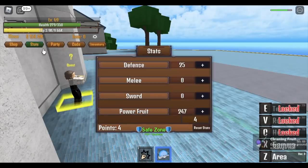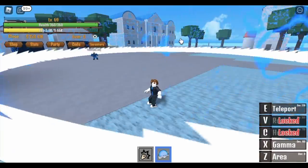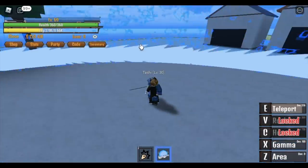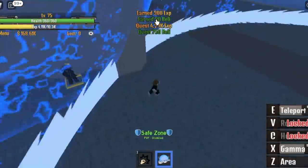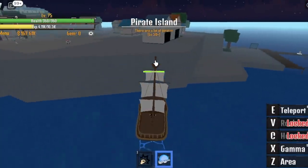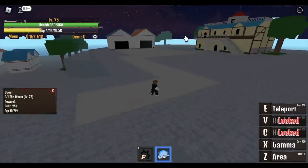Stat checked. By this time I have 25 defense and all in the power fruit. You're going to unlock a new skill here — and that skill is teleport. This is kind of good because you can teleport anywhere as long as you're within the area, and the cooldown is fast. But no damage. So when you reach level 75, you can now go to Pirate Island. The first mob — yes, it's the clown. Let's check it out.